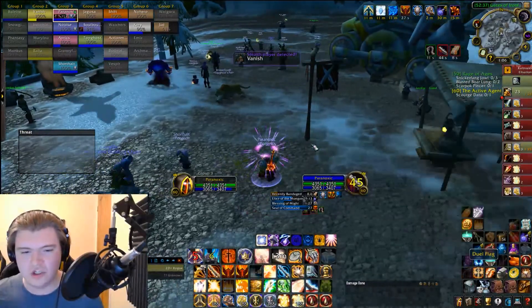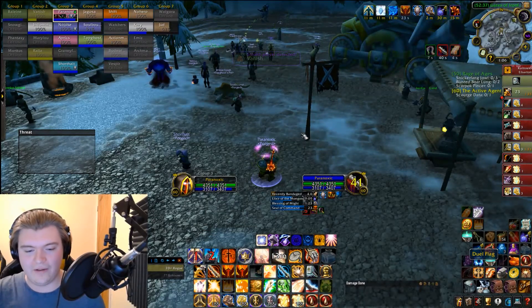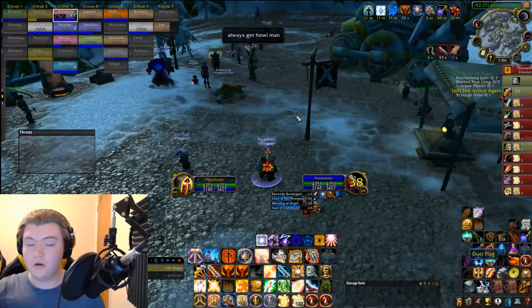If they're kiting you and drop Cat Form or Travel Form to Moonfire you, Repentance them — as you cannot Repentance them in animal form, you can only Repentance humanoids. So Repentance them, close the gap, kill them. One big tip: never stun them in Bear Form unless you're really pumping out damage in their cooldown window. You want to do it the second they leave form to use Nature's Swiftness or similar — catch them there and kill them before they can pop Nature's Swiftness. Dispel their DoTs — Moonfire and Insect Swarm do a lot of damage and reduce your hit chance.